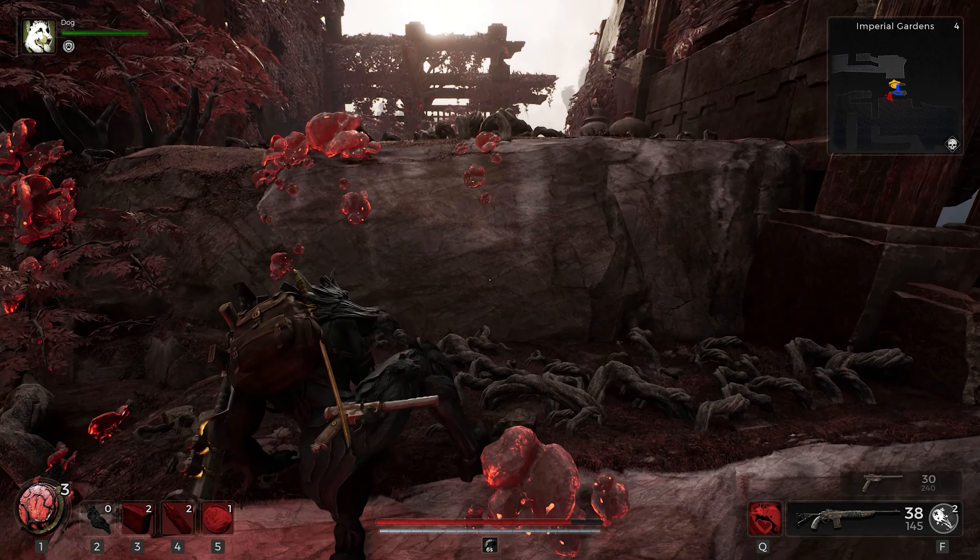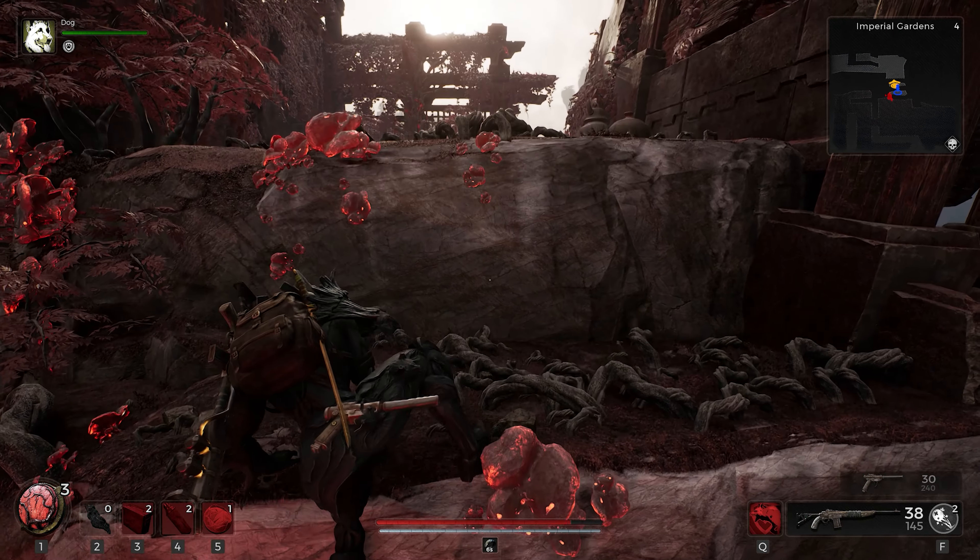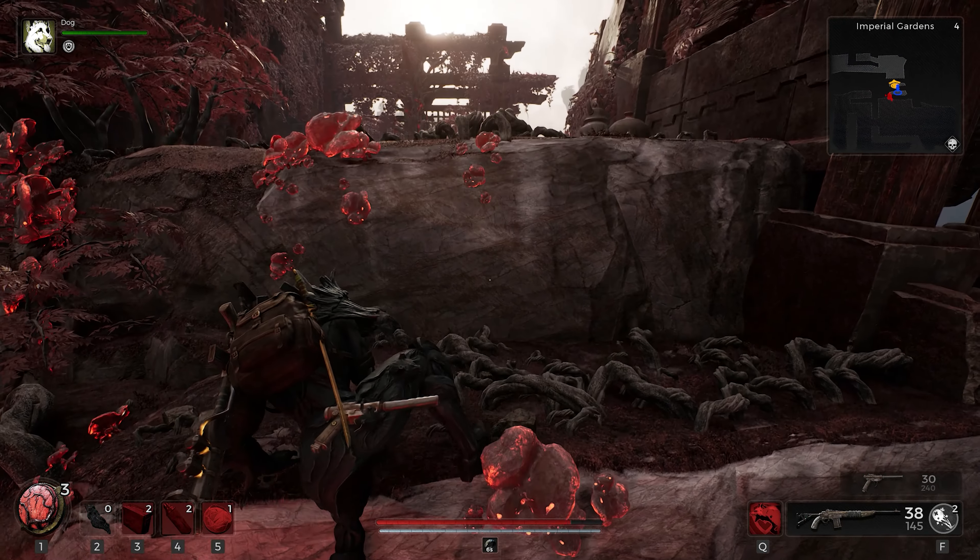For the fourth one, we're going to be heading through where the plinth is. From the plinth, we are going to go right, run across the tree, and take a left. Go all the way straight, and this is going to be the fourth symbol.